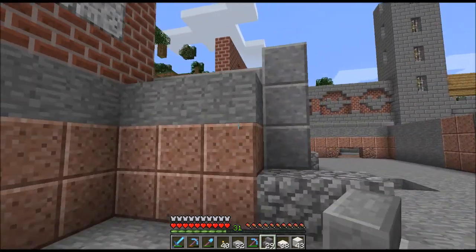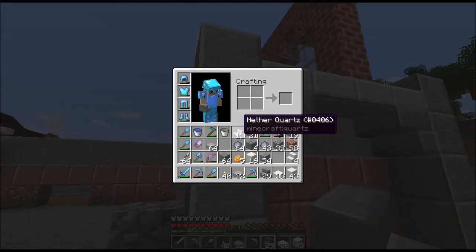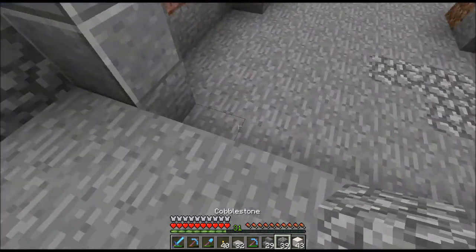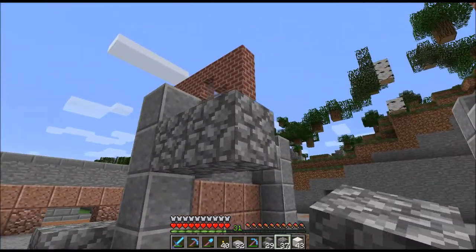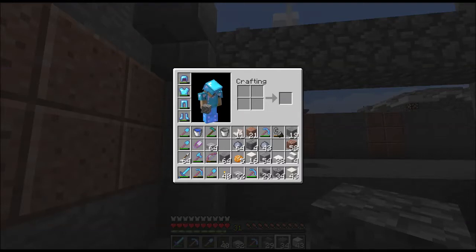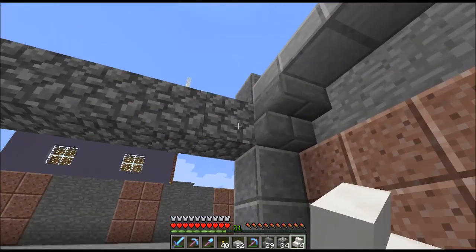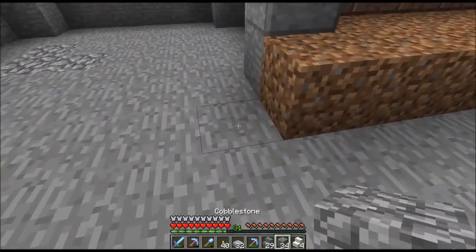I actually need everything to come up to here. Cobble — cobble is my friend. Like so. What I want is quartz stairs, I think, in here to bring me down to street level. I do not have enough quartz on me for this.